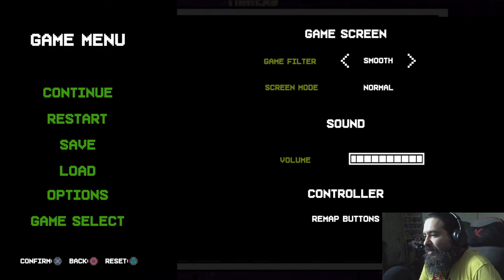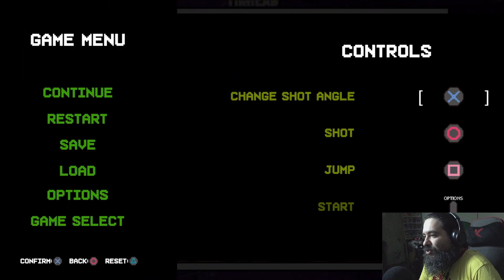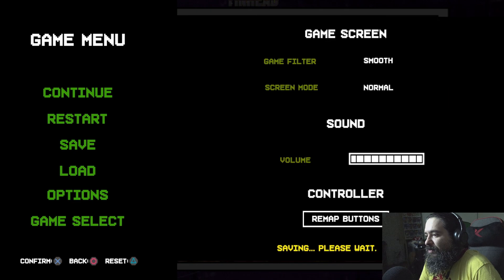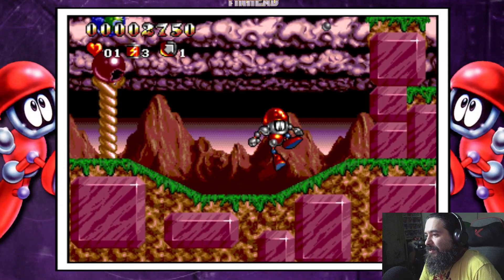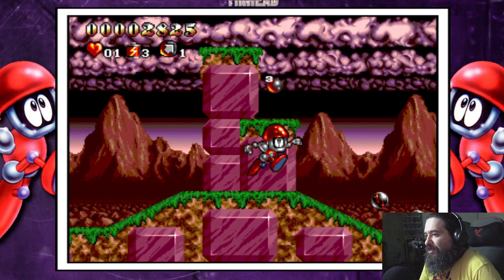Options. I would like to remap jump to be that. There we go. I think jump should be X. That feels so much better.